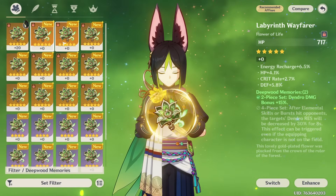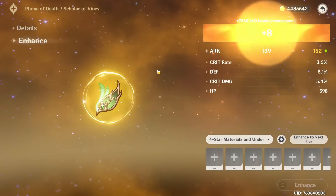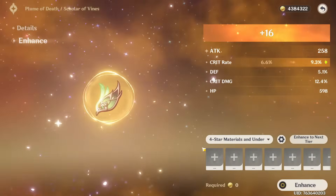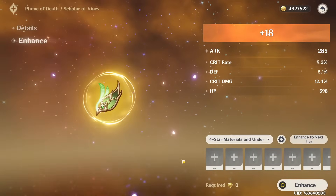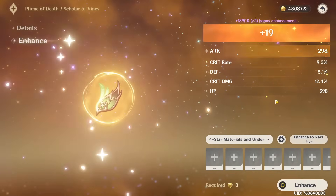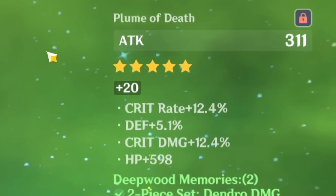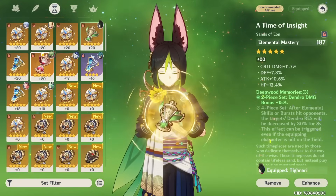We're getting crit damage and crit rate rolls — double crit stats. I really like that we finally don't have to click confirm every time you level an artifact, because that window popping up was so annoying. One more piece with crit stats and I would be so happy. Let's compare to what we have.